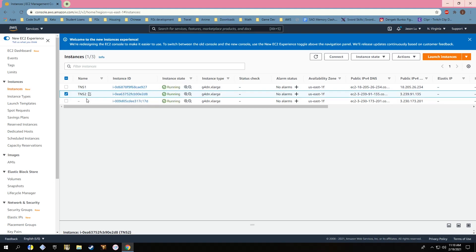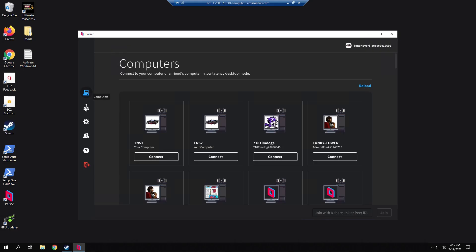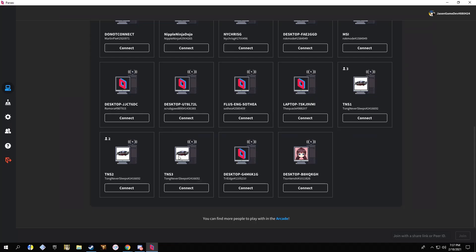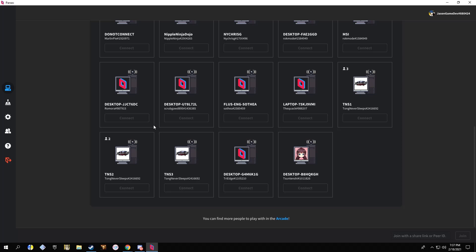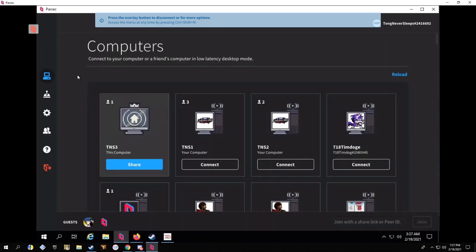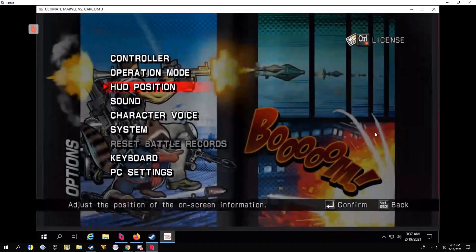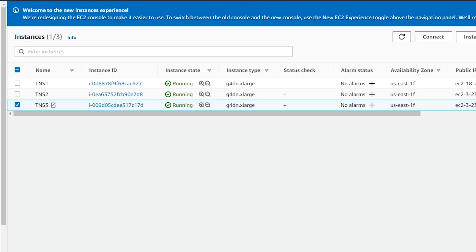We recommend renaming all of your instances to something simple or identifiable by all your players — Station 1, Station 2, Station 3, for example. Everyone participating in your tournament will have to add that Parsec account as a friend on Parsec. Once added, they'll be able to see and request to connect to all the different computers you've launched. You can then connect to each instance via Parsec on your local computer to launch the game being competed in, and accept player requests to connect to the instance you've designated for their matchup — those Station 1, 2, and 3 examples.